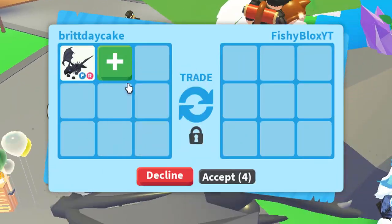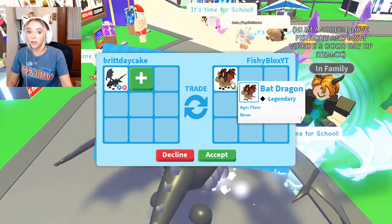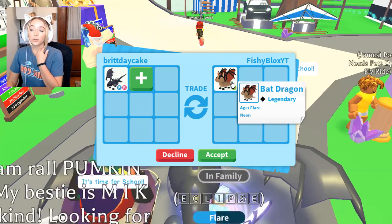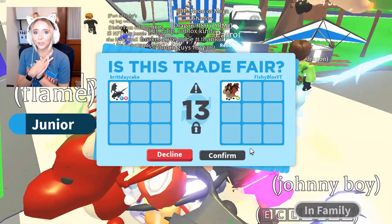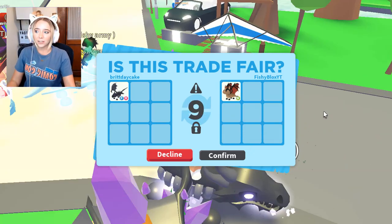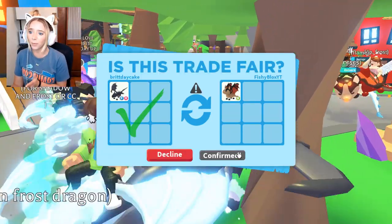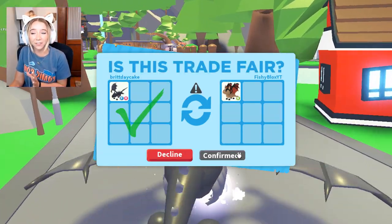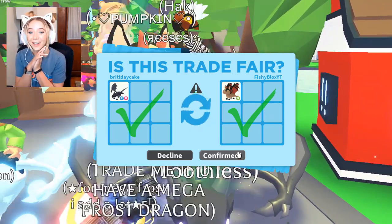Fishy is trading me again — it's a neon no-potion bat dragon. I've been collecting them because I want to maybe do something with all the neon no-potion bat dragons. Yeah, we're gonna go through with this trade for the shadow dragon. Especially to my best friend! I'm just gonna hit accept. I hope he's not playing with my emotions. He hit accept — he really just gave me another no-potion neon bat dragon!